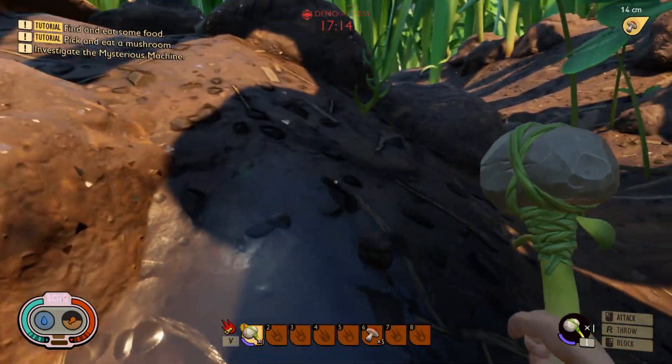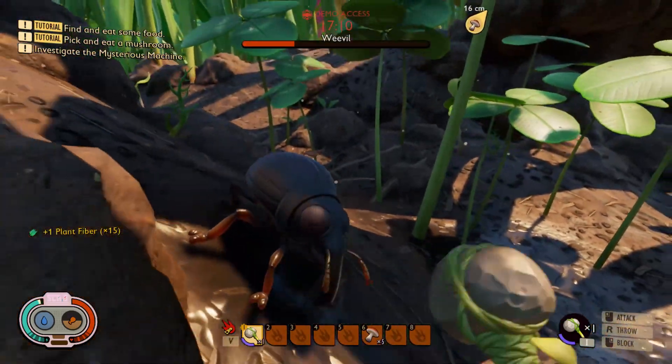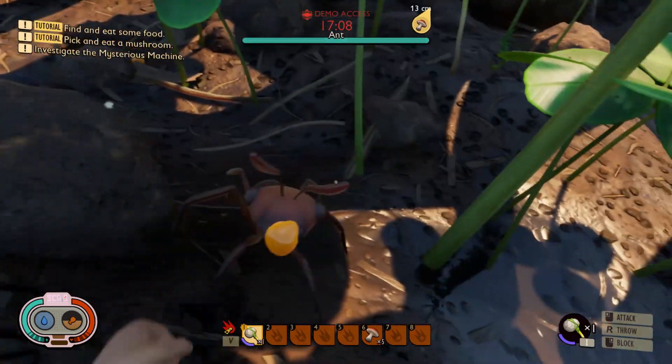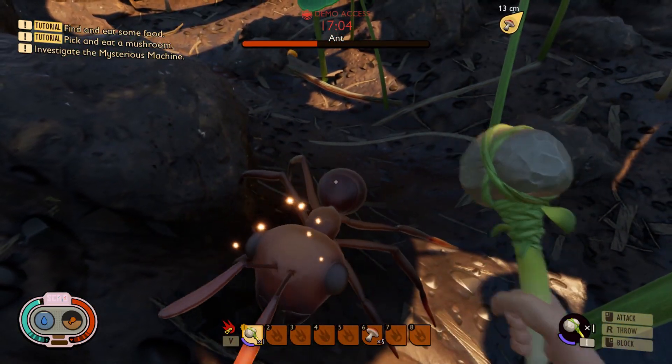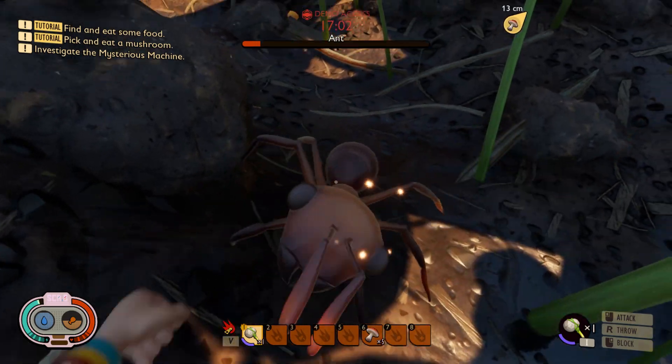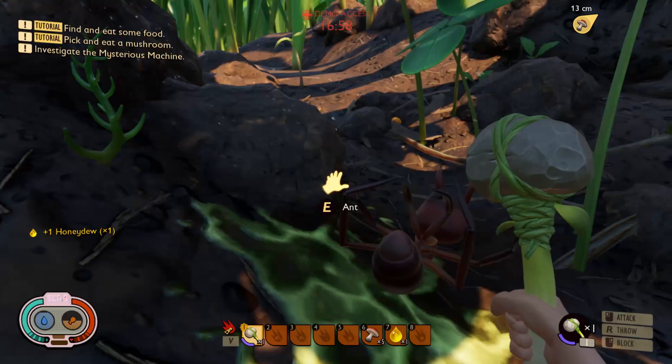I think we can attack it — let's go. Nice, stun! You can stun it — you see the health bar? One more and it's ours. We got it! Got the stuff — honey something and part.